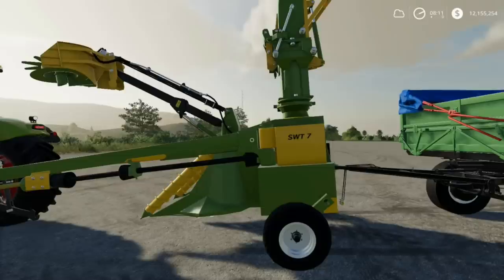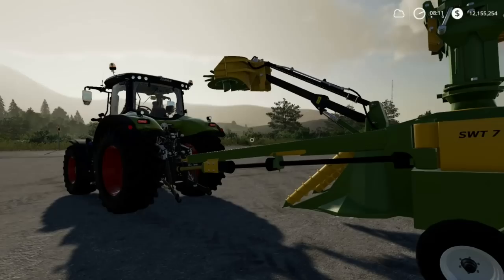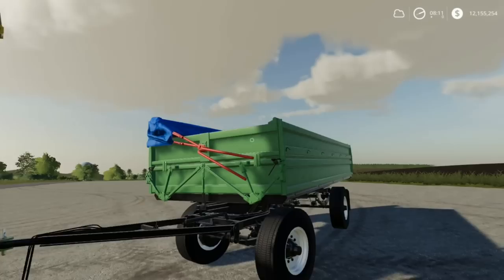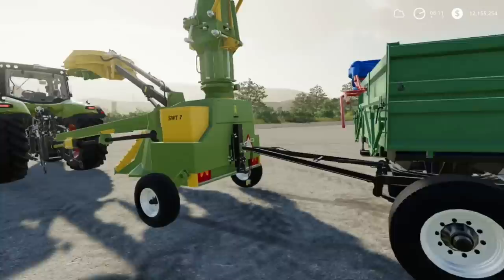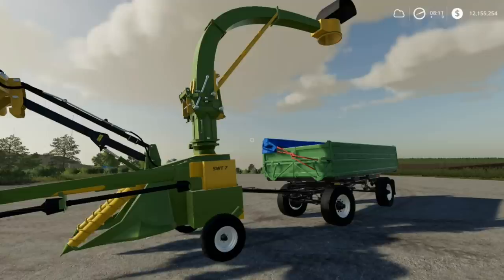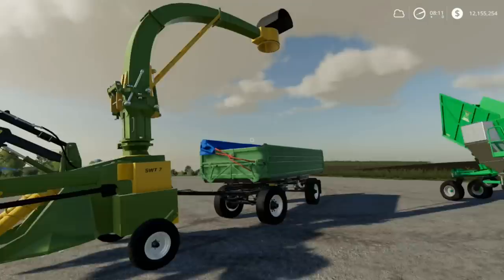The Lizard SWT-7 is also located in sugar cane technology in the store and will set you back about $45,000. It only needs 100 horsepower to run, so easy to run right off the bat with your starting tractors. It has a trailer hitch hooked up to the back, so you just take whatever tipper you started out with and hook up to the back of it. If you only buy the harvester and the seeder, you can get started with sugar cane technology for only $77,000 — in new farmer mode, you already have enough cash to get started.